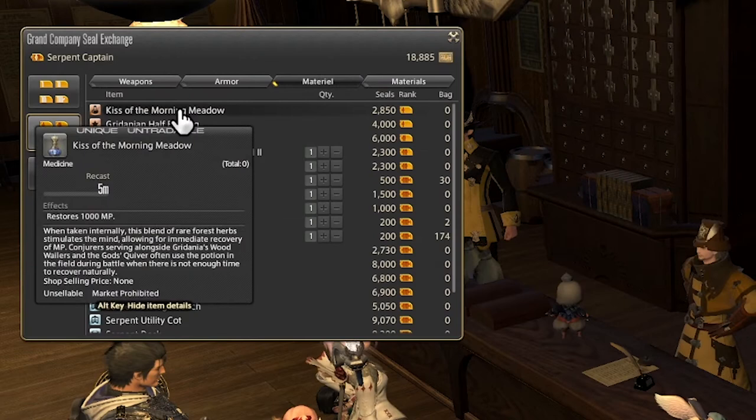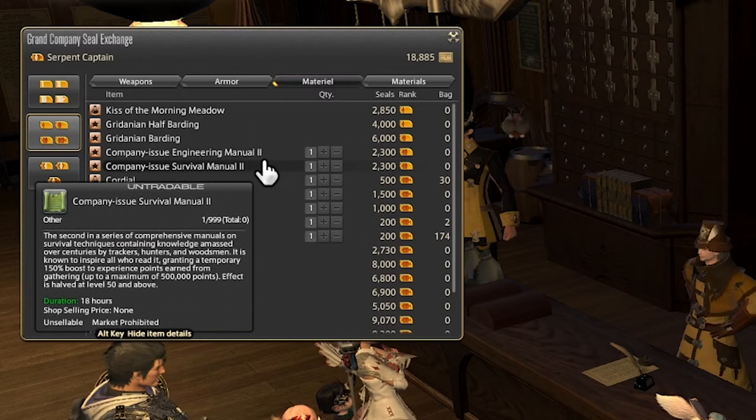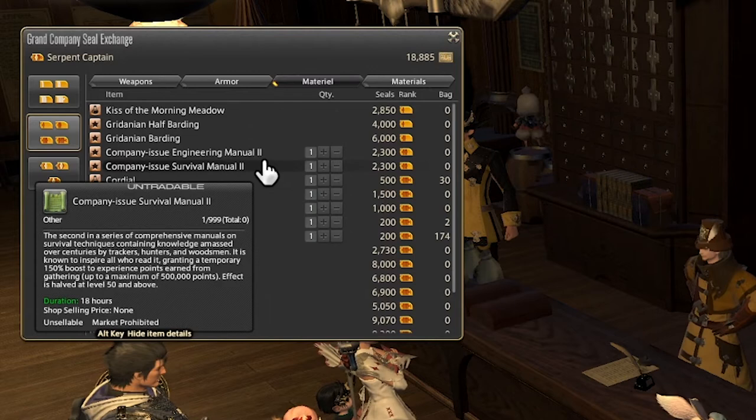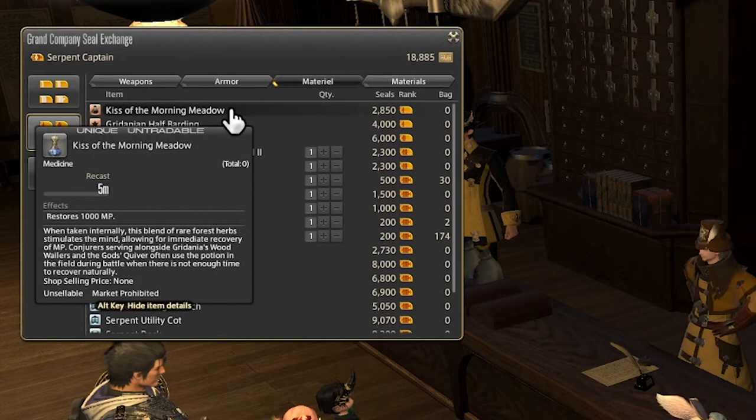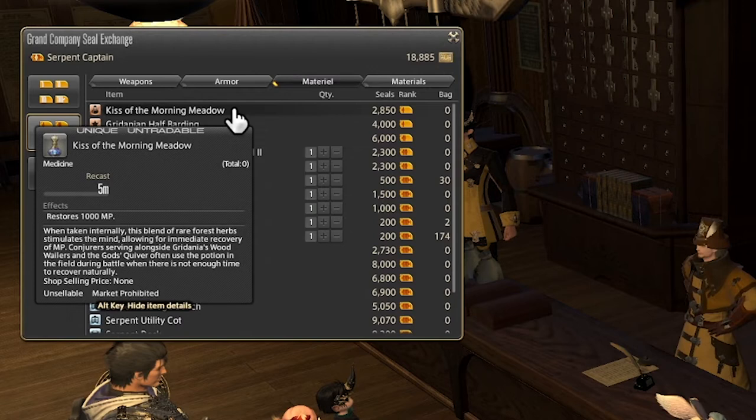Overall, using items to heal the player is generally a relic of the past that really isn't necessary anymore. The only times you'd really want to do that is if you're doing some Triple Flare memes on Black Mage, but overall it just isn't really worth it — and there are MP items with less cooldown and that heal more. So generally this is not a great item to pick for your Grand Company seals, and it's quite expensive at 2.8k.